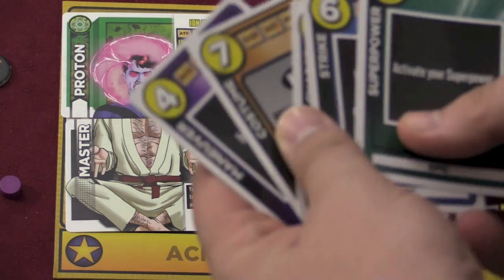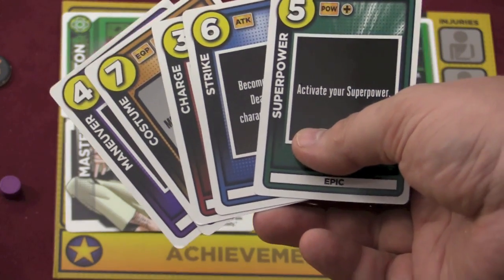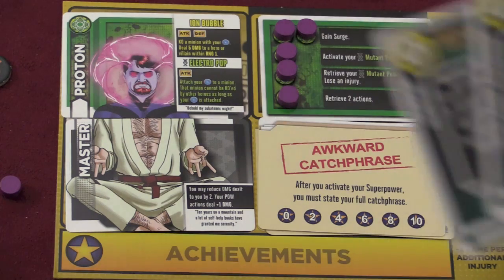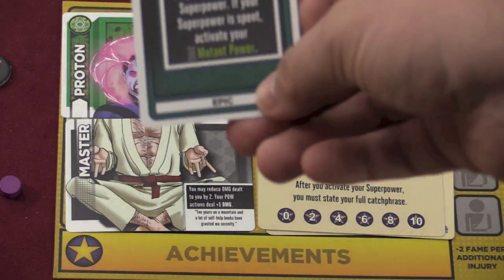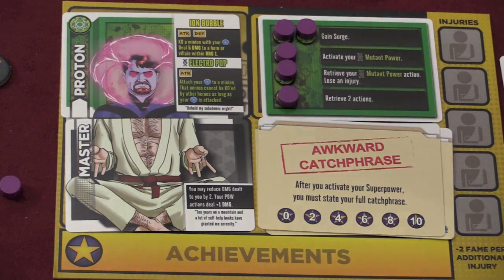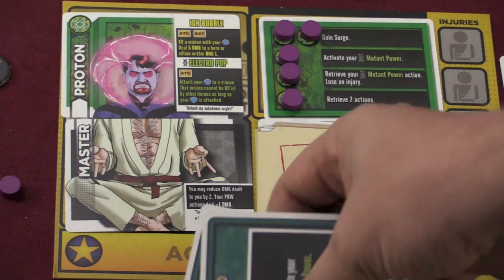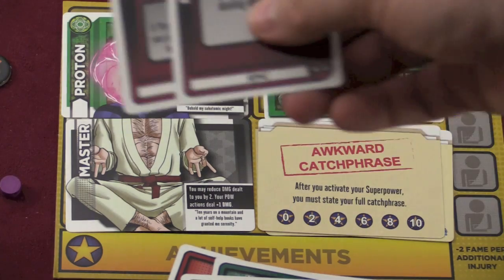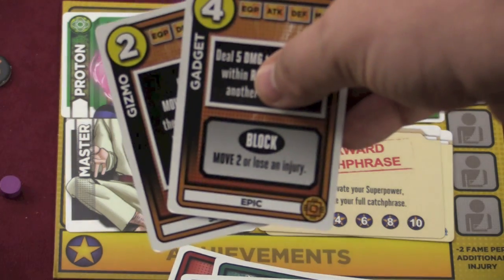Players are going to get a starting hand of cards: maneuver, costume, charge, strike, and superpower — everyone gets those. Then you'll get two more cards depending on who you are. I'm a mutant, so I get surge and mutant power. The surge is an epic action, so this goes next to the board — I don't get this in my hand until I take both discs off. Different hero types get different cards: press and retaliate for vigilantes, deflect and blast for cosmos, and gizmo and gadget for tech heroes.